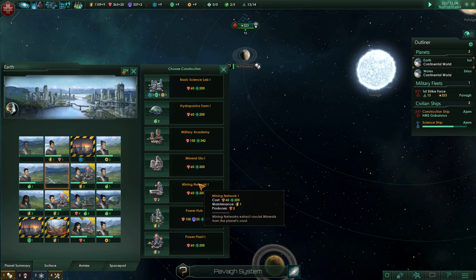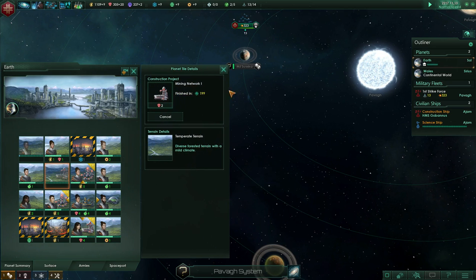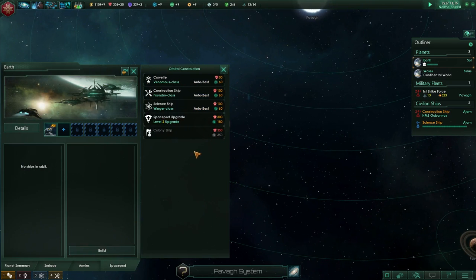Not a mineral silo — mining network is probably going to be our best option there. Let's go ahead and do it now because next month we're going to be ready to start building here in the space port.